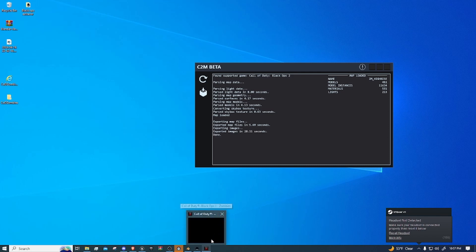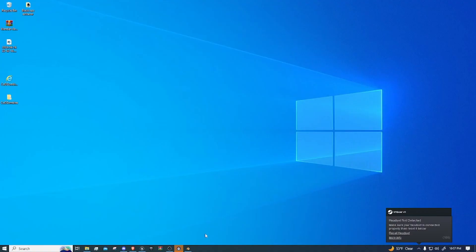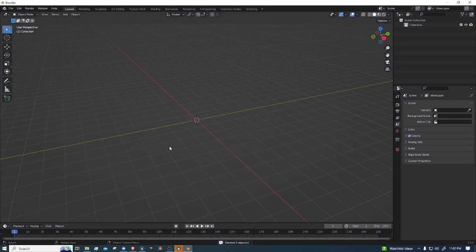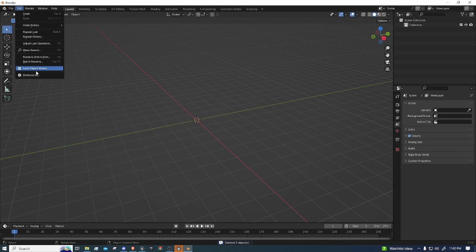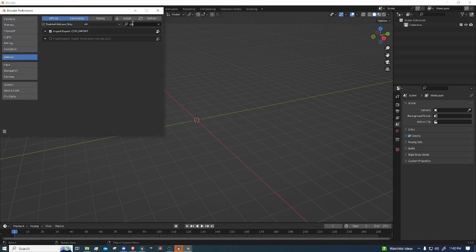Once it's all done, we can close and grab that, and then we can also close the C2N. Okay guys, so now we want to go into Blender, hit Edit, go to Preferences, and then you want to install the C2N file importer.